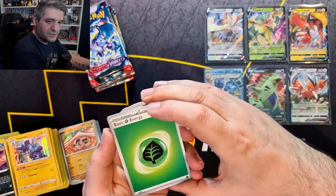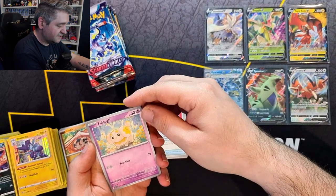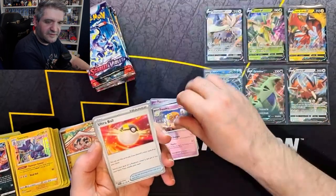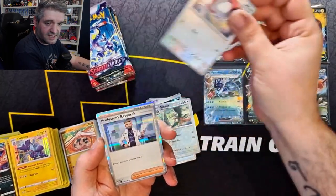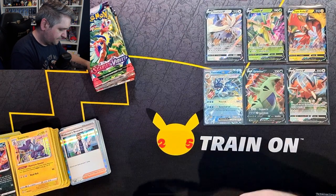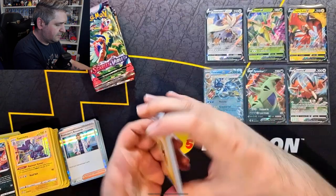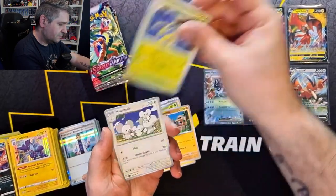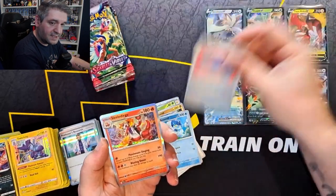I'm actually really enjoying not seeing whether it's going to be a good pack or not with the code card. I think that's a really good move. It feels bad almost going into a pack knowing whether or not you've got something good. We have a Staravia Reverse, Zangoose Reverse, and a Professor's Research Toro Hollow — still looking for the Reverse of Professor Sada. Electric Energy, Starly, Tarountula, Wattrel, Croconaw, Toedscrawl, Maushold, Vitality Band, Reverse Quaxwell, Reverse Rare Candy, and a Skeledirge Hollow.